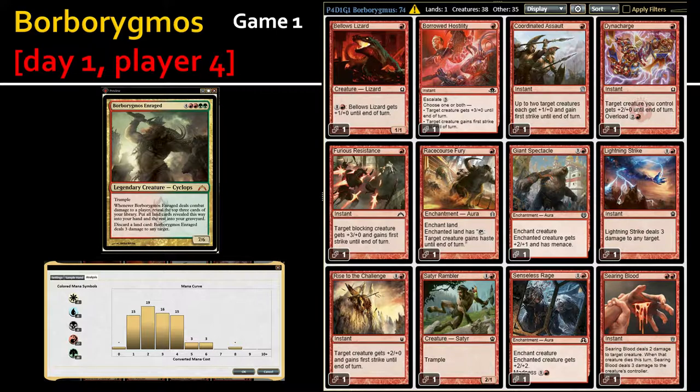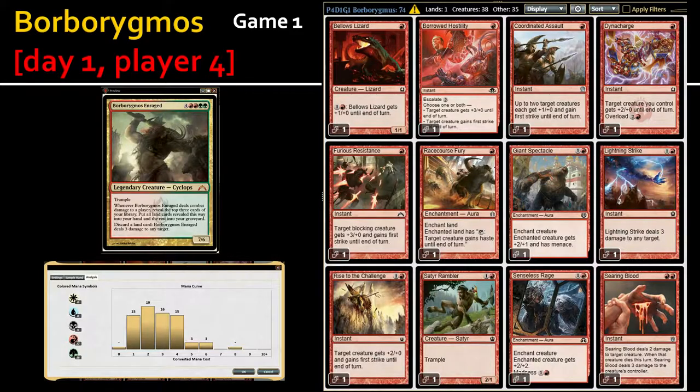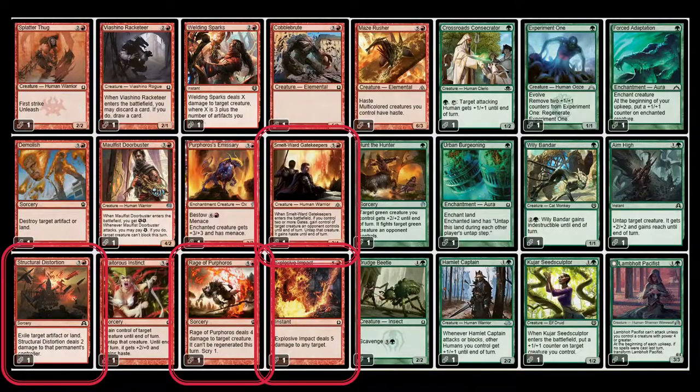Basically, looking back at the four builds, two were kind of weak and two I think were fun and good. This is of course why for game two I added four more packs to each theoretical player's build. I didn't cut anything from the early range, but I did cut Smelt, Toward Gatekeepers — I'm not on gates — and Explosive Impact, Rage of Purpose.